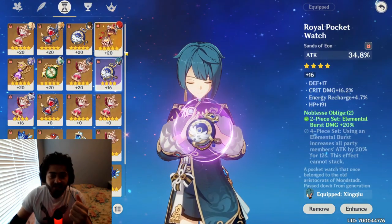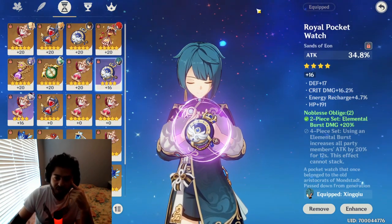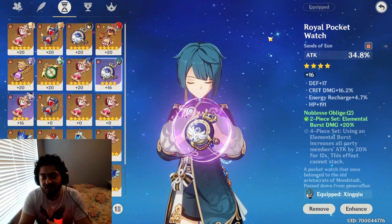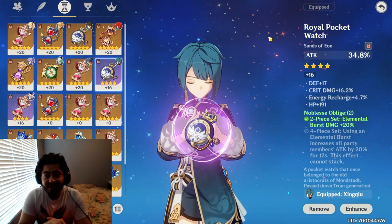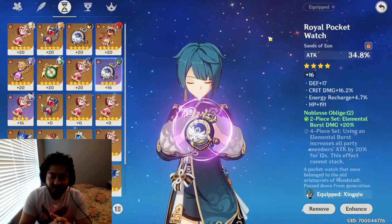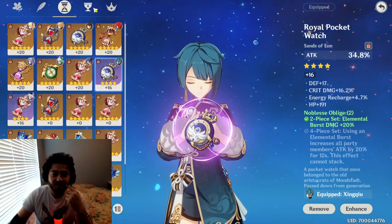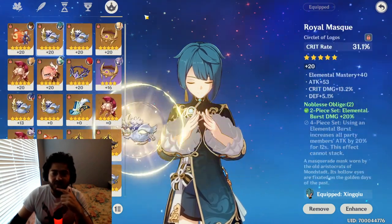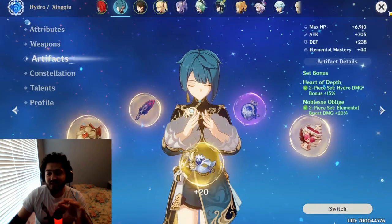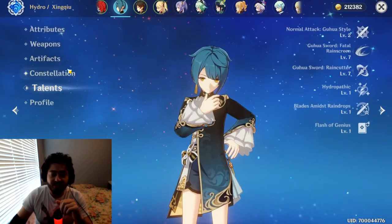I'm experimenting with putting energy recharge on my timepiece. When you ascend Xingqiu you get attack as your ascension stat, so maybe he doesn't lose that much attack — I'll still have to test that. But definitely consider energy recharge on his timepiece. Make sure you still have more than around 1500 attack; that's a good spot to be. If you can get it to 2000 that's also very good, but you don't really want to go beyond that.